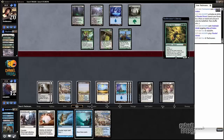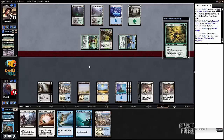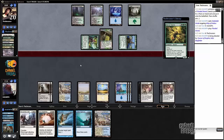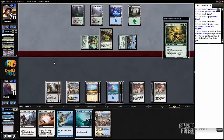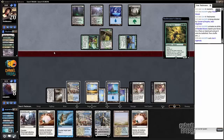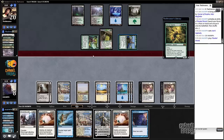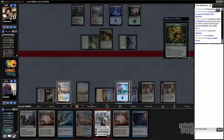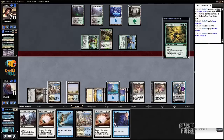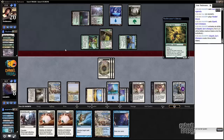So far we know that he has Courser and Queen, and he has yet to hit a land off the Courser - that's pretty unlucky for him. Let's go ahead and crack this fetch - fetch the plains this time because now we have four blue sources, which is the ideal number. Now we can play an Elspeth and keep up Dissolve. His board is not really worth Wrathing. This might induce him to play something like a Doomwake Giant. I could have cast Devouring Light on his guy, but eh.